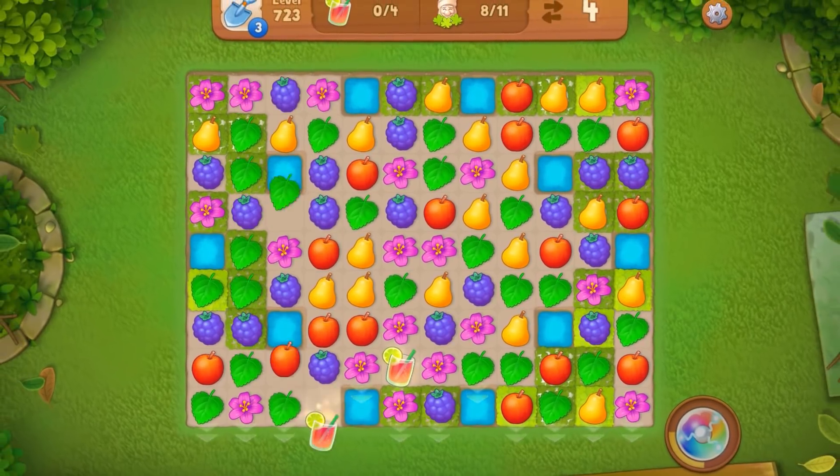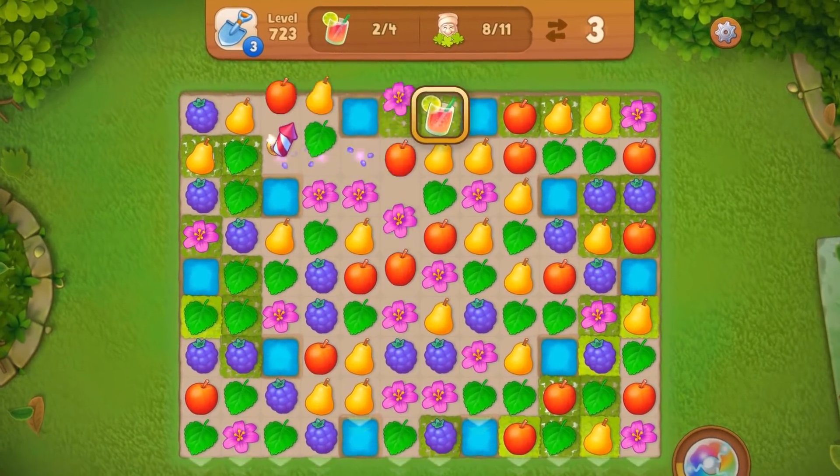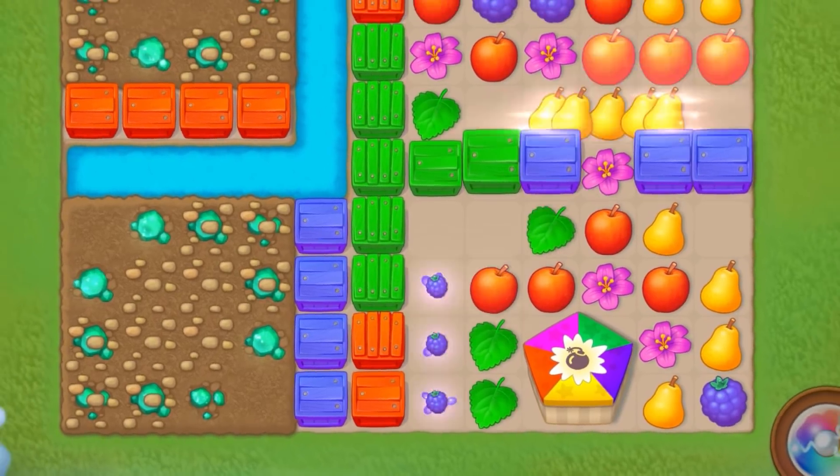Sometimes it takes up to four moves for new lemonades to show up, so try to collect them ASAP. Did you know you can use empty spaces to make matches too? Give that a try!